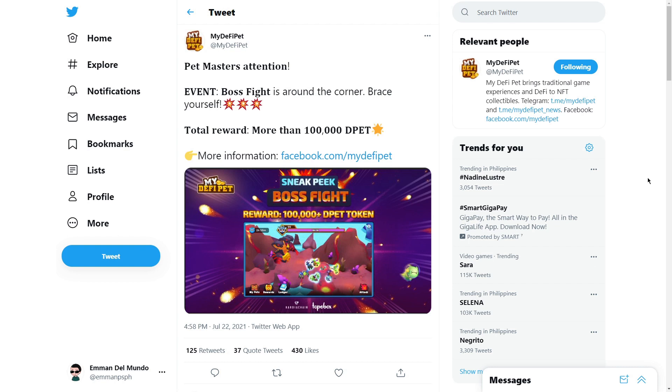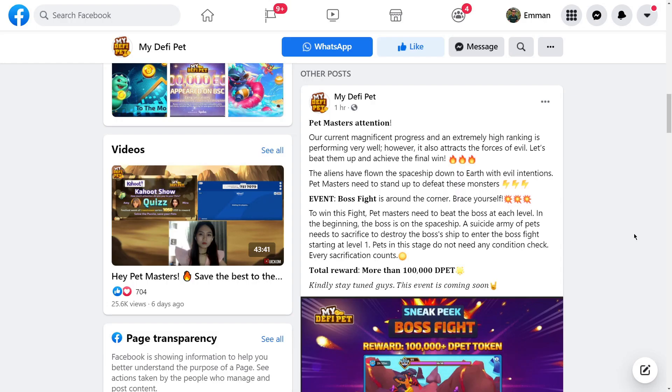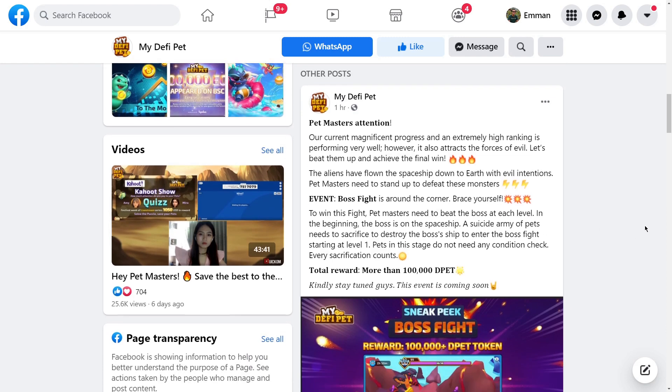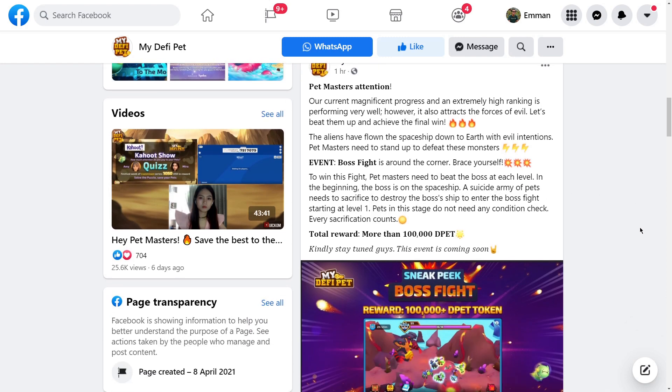Punta tayo dun sa Facebook page para makita natin yung additional information about this boss fight. Alright, so ito na yung post ng MyDefiPets. Sabi nila, 'Our current magnificent progress and an extremely high ranking is performing very well. However, it also attracts the forces of evil. Let's beat them up and achieve the final win. The aliens have flown the spaceship down to earth with evil intentions. Pet monsters need to stand up to defeat the monsters.' So yun yung parang storyline, and yung event is gonna be the boss fight.